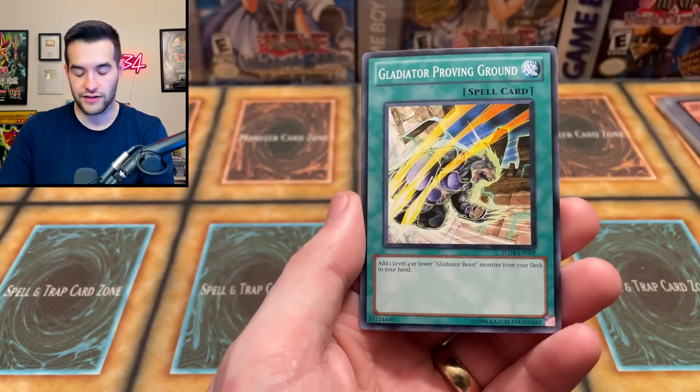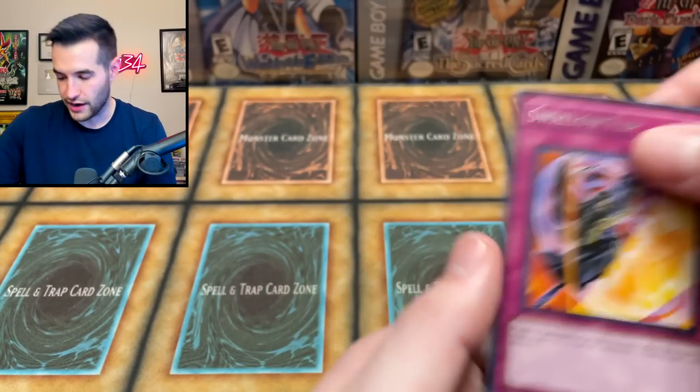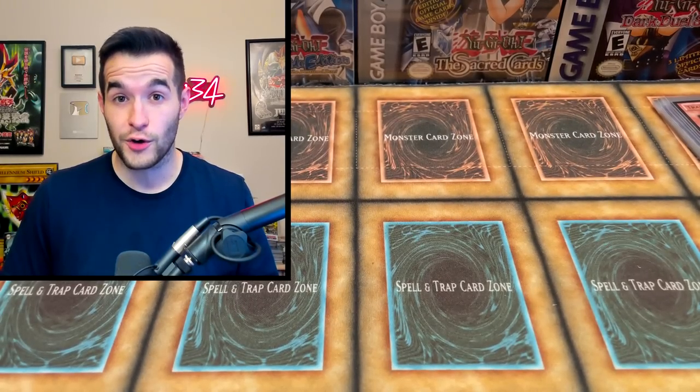Oslo Hero — let's go! Last pack: Gladiator Proving Ground and Swallow Flip. Okay, so we didn't end it on the last pack. But 14 foils out of a 100-pack box, with at least two of each foil in there — which is pretty amazing. There are some really awesome cards in here, so I'm super excited. That was an awesome opening. Hope you guys enjoyed it.